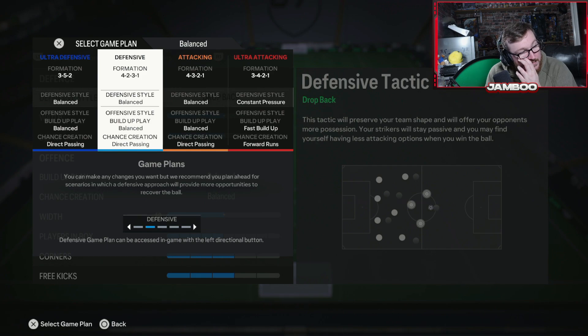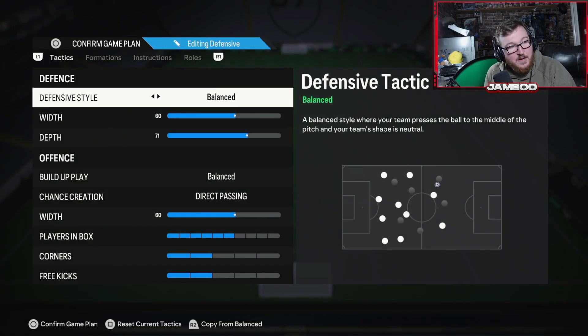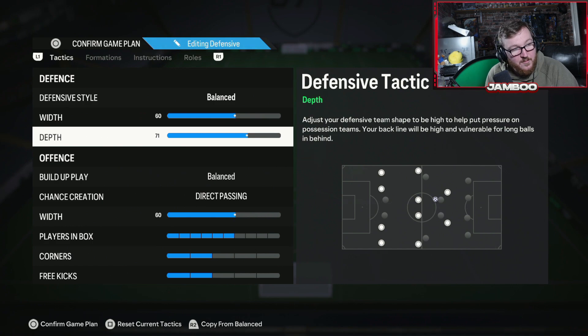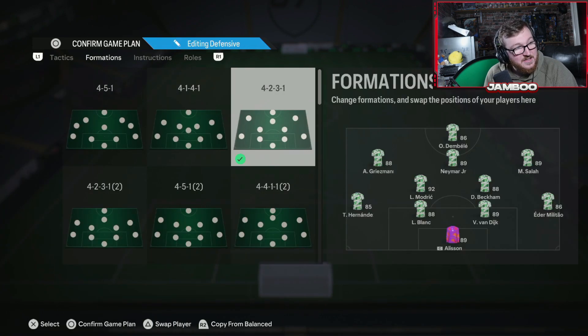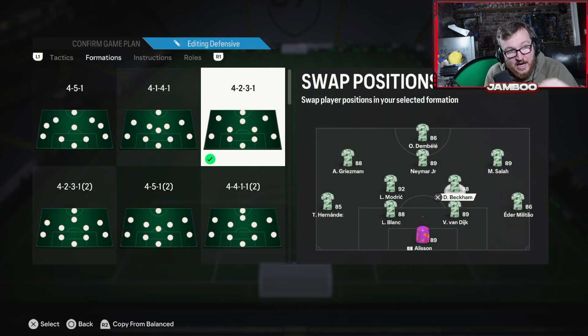We then have the 4-2-3-1. This is definitely a formation to start games in — in my opinion, probably the most balanced formation in Foot Champs. You'll notice I'm using 71 depth on basically every tactic; it's just the meta. Once you get used to the higher defensive line you see the benefits — the 71 depth press is absolutely broken and you're doing yourself a disservice if you're not using it. Direct passing, 60, and six players in the box.